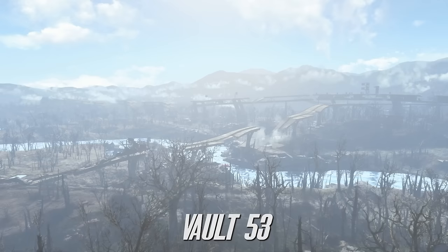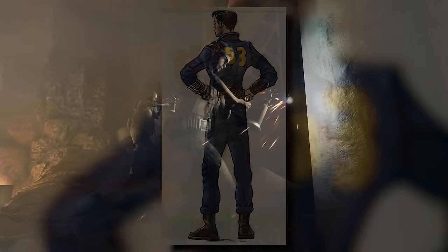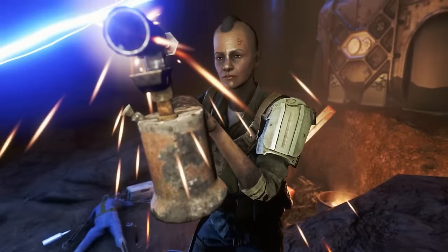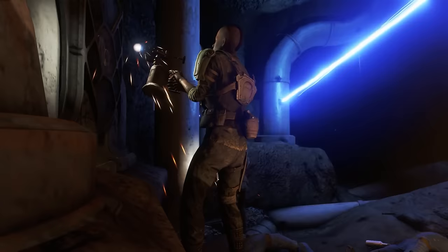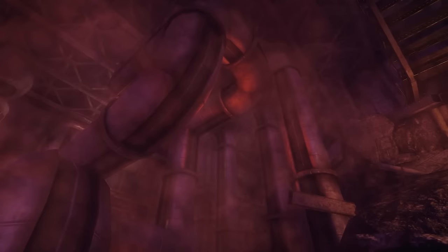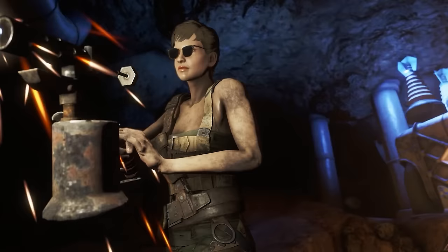Vault 53 is a relatively unknown vault with a simple yet infuriating experiment: all equipment would break down every few months. While it could be easily fixed, it would break again shortly after, creating an endless frustrating cycle. Imagine living every day knowing something was going to break and that fixing it was only temporary. Eventually this cycle would drive residents mad — and if they didn't fix it, the whole vault would likely fall apart.